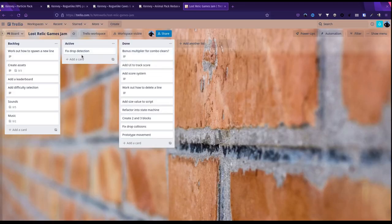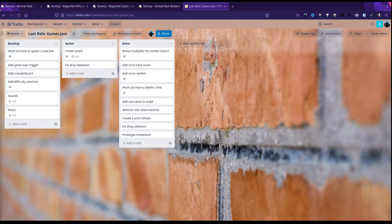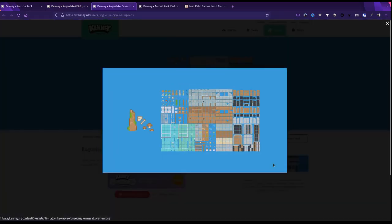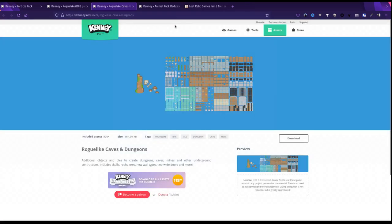I still need to fix drop detection, which isn't quite right yet, and work out how to spawn a new line. But I'm going to create some assets next because I'm bored of plain blocks. I'm thinking of using Kenny assets — the Roguelike RPG pack and the Caves pack — mainly because the Caves pack has some waterfall-type textures, which will make sense once I show what I'm going for.